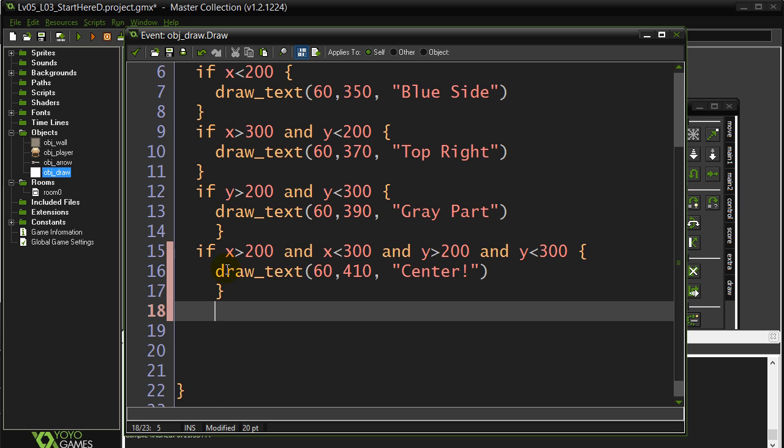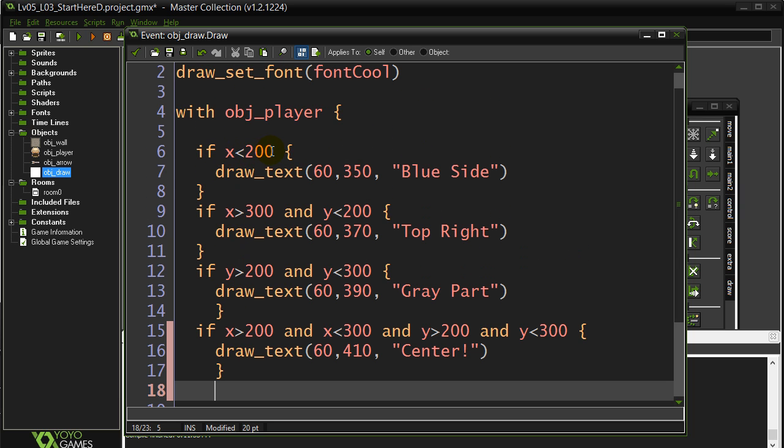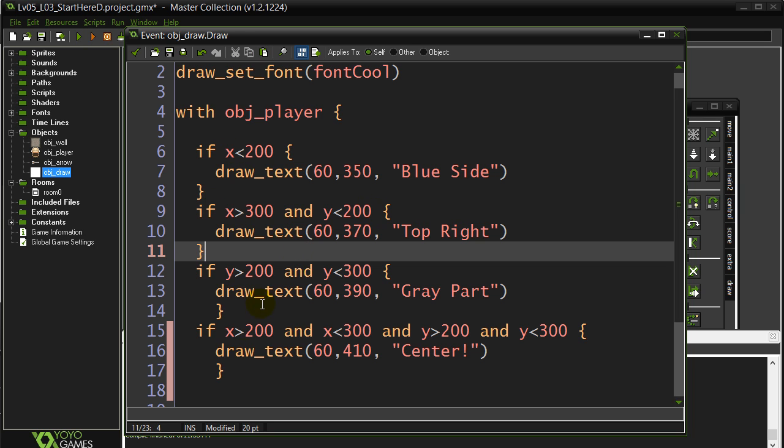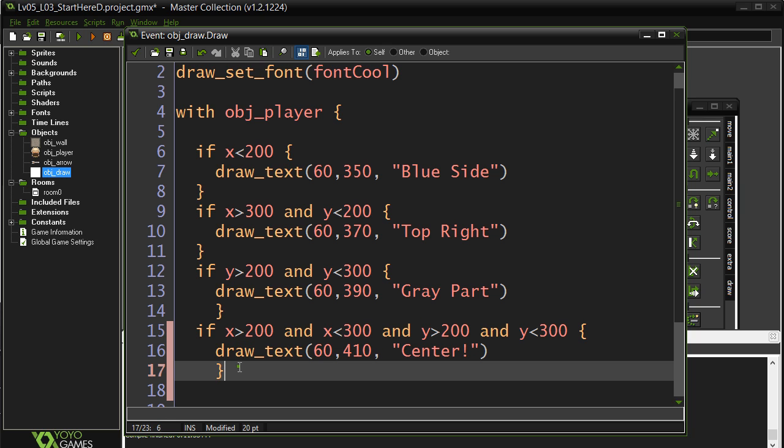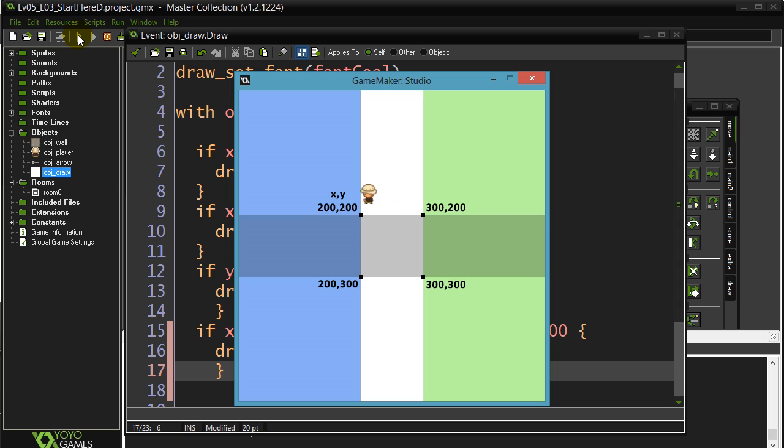This is a great example to show you that sometimes in code, if the logic is what it is and it means you have to check three, four, five, six things, sometimes the checks get longer. And that's just for a simple box. Let's give it a go. There - I'm in the center. I walk around everywhere, looks good. As soon as I get to the center: 'center'. So it looks like it's working great.